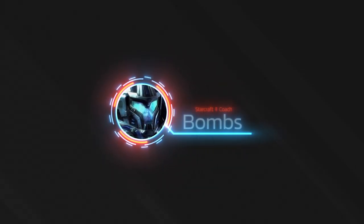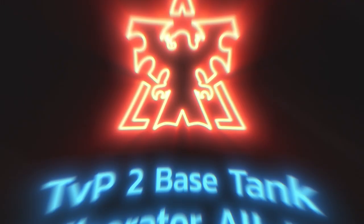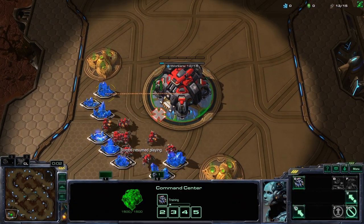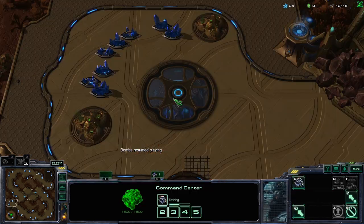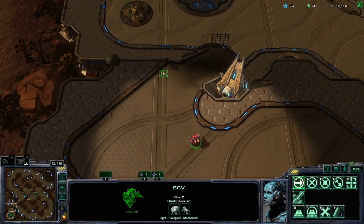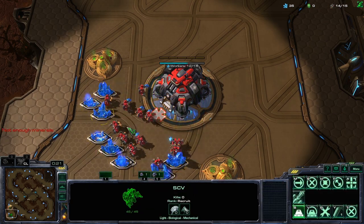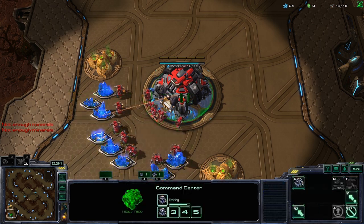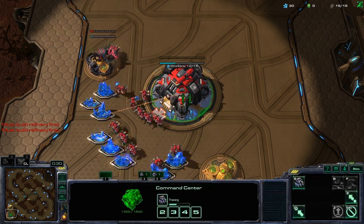Hey everyone, this is Bomb speaking. In this video I'm going to teach you a Terran two-base all-in against Protoss. This build is very safe and also quite strong. It's gonna make sure you execute it properly and don't delay your timing attack. I'll be guiding you through how to do that. So with this build, I'm gonna start with a gas first — 15 gas.